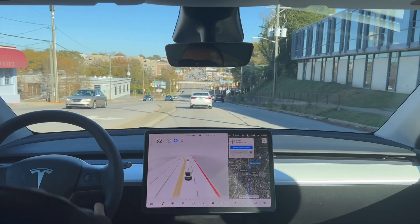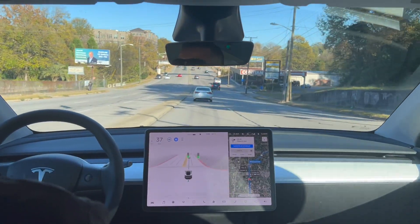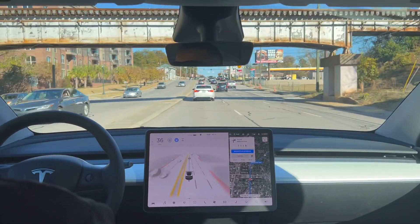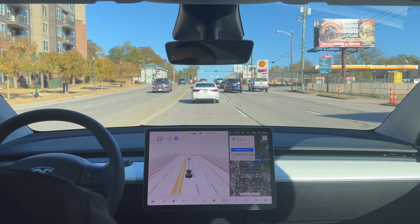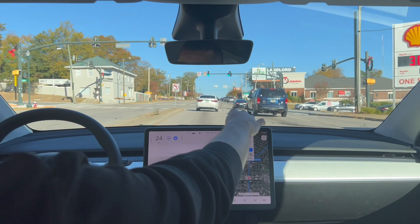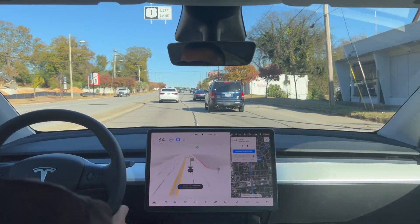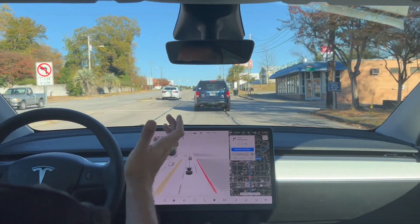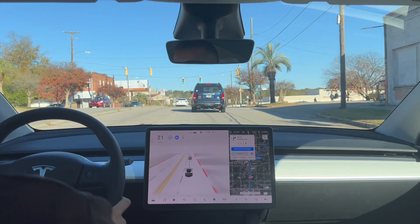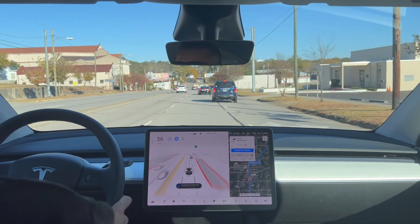I'm looking forward to improvements over time. I've been very active with the report button up here in the corner — basically if the car doesn't do what I want at all, I just hit that report button. Does it do anything? Honestly no idea, but it doesn't hurt. One thing I wish is that the report button was somewhere else on the screen — maybe double-tapping something on the steering wheel — because it's a tiny button and I keep accidentally hitting my driver profile. Tesla, please move that report button.